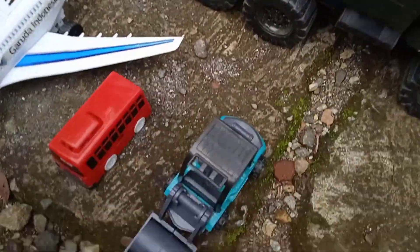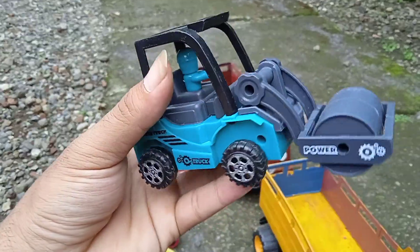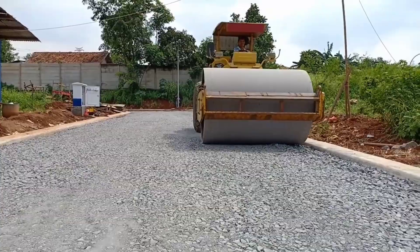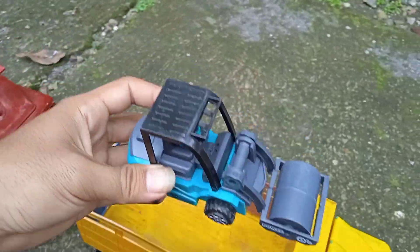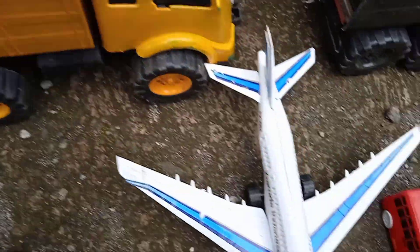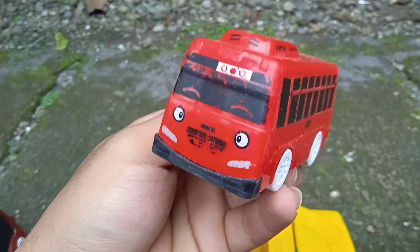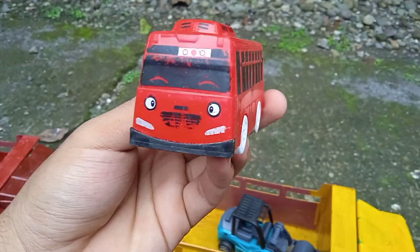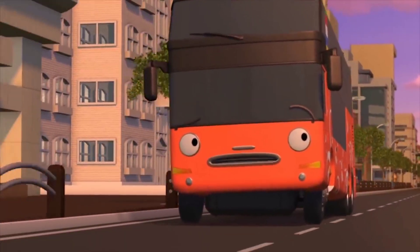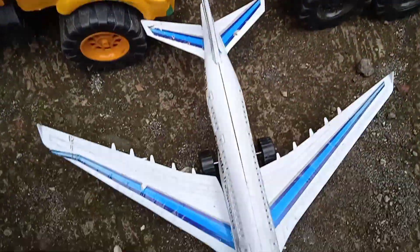Mantap sekali atraksinya! Kita lanjut ke mainan berikutnya teman-teman. Ini ada silinder, silinder untuk mengaspal jalan. Ini namanya Tayo, teman-teman pasti sudah tahu. Tayo warna merah, kita angkut!